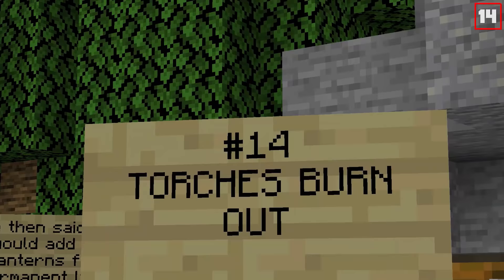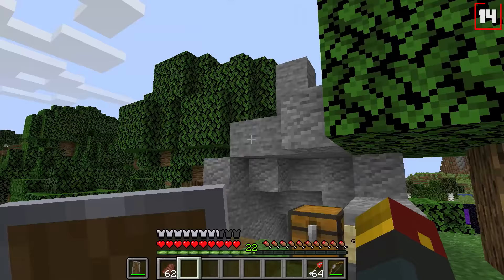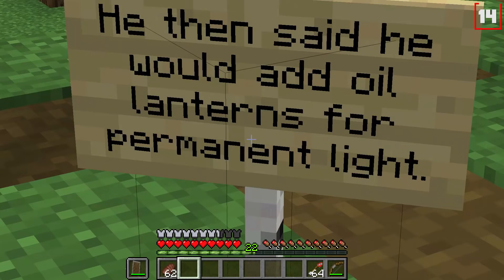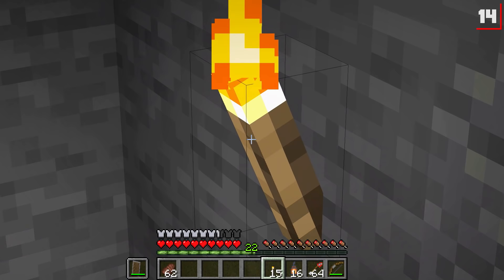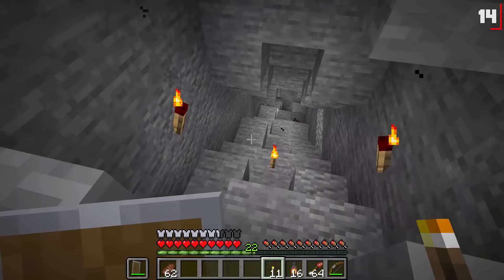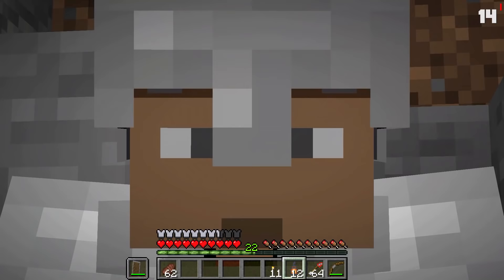Number fourteen: torches burning out, which was entirely supposed to happen — originally planned for the Halloween update. Notch said he'd add lanterns for permanent light in case torches did go out. Here's an example: we place some torches down, and all of a sudden they're gone — every last one goes out. The original idea was for lanterns, which were recently introduced, to serve as a permanent light source. So now you've got both.